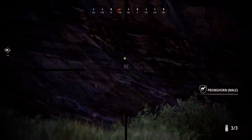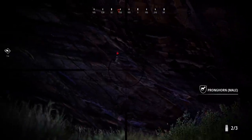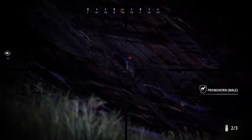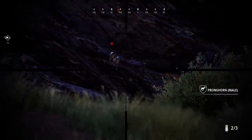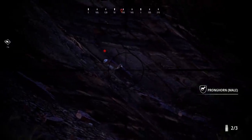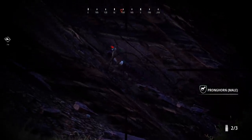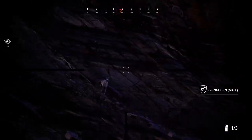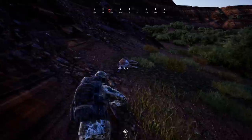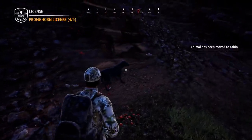We have another Pronghorn out here but I have to use the .243 because a weird thing happened and I don't have a scope on my 30-06 anymore and I don't know how to fix that. I thought we hit him good. It may be a matter of just not hitting the lungs. Well, whatever we got there worked. I figure we're just going to head back because I can't really do a whole lot without a scope.